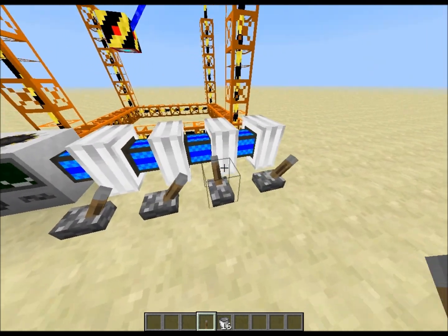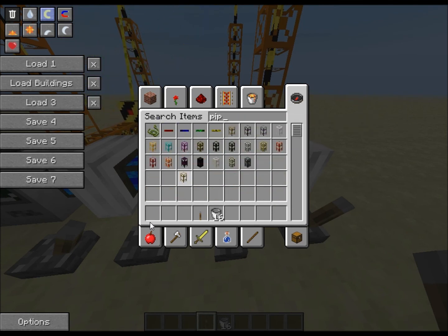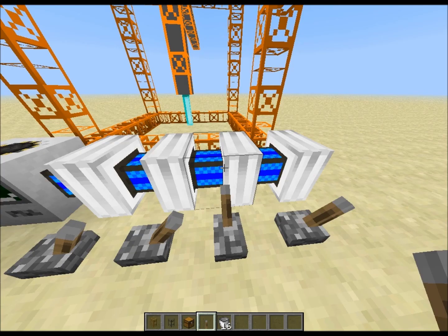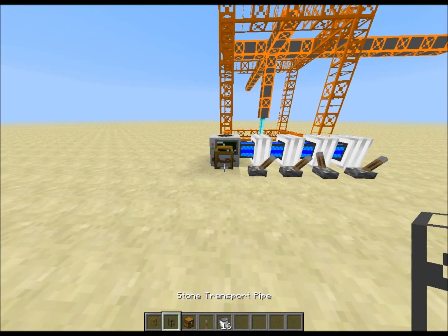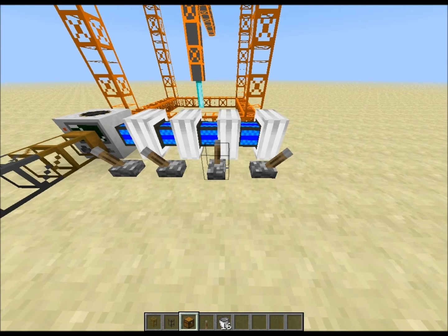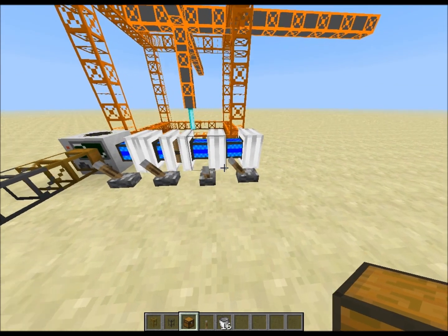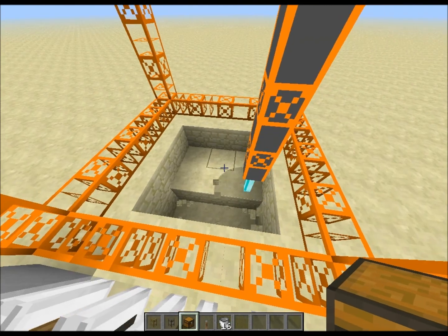I'm going to have to stop this — there's a problem. We need some pipes and we need a chest really quickly. We're going to use a transport pipe. Chest. Let's not do too many things at the same time. Wooden transport pipe. Let's have a chest here. There we go — done it. Look at this, really fast.